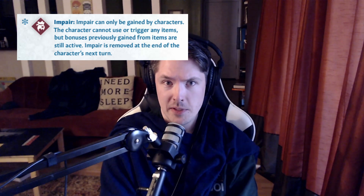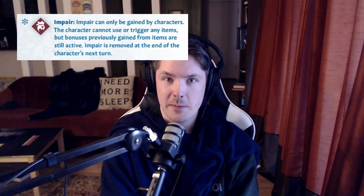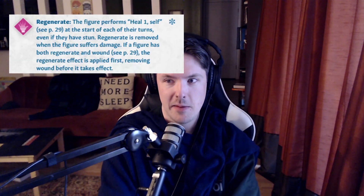Next up is Impair — pretty straightforward. It just means you can't use your items or trigger effects on items until the end of your next turn. Enemies can never gain this because they don't have items. Last one from Forgotten Circles: Regenerate is now officially in Frosthaven base game. It's sort of like anti-wound. If a character has Regenerate, they heal one at the start of their turn until the next time they take damage. Notably, if you have both Regenerate and Wound, Regenerate triggers first, effectively removing the wound so it doesn't even take effect that turn.